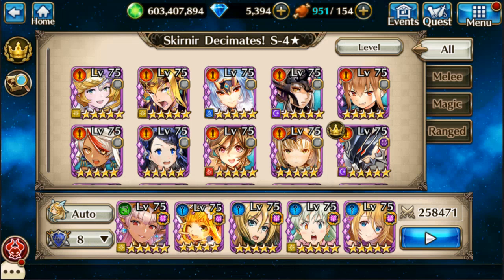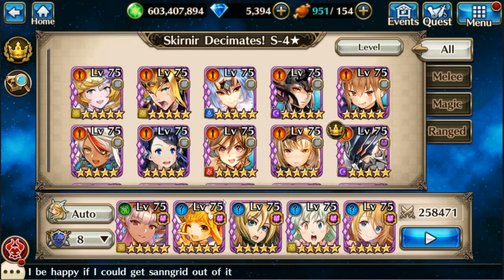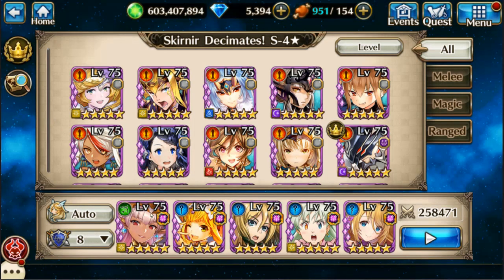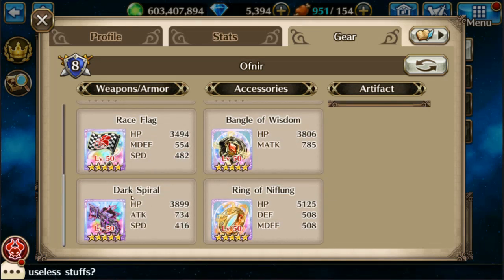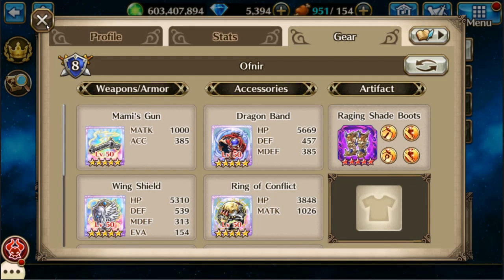Third is going to be Fairy Loughlet, who is being used for the reflect. Here's her gear. The chance batons are nice because of the skill gauge up — it's the opposite of the race flag; it does the back heroes instead of the front heroes. And then the last is Envy, who is also there for her reflection. You do not need to use a Dark Spiral on Envy — it's not going to really help with this strategy at all. And Mommy's gone because of the skill gauge up to the two highest, which you want to make sure is going to be Envy and Loughlet.